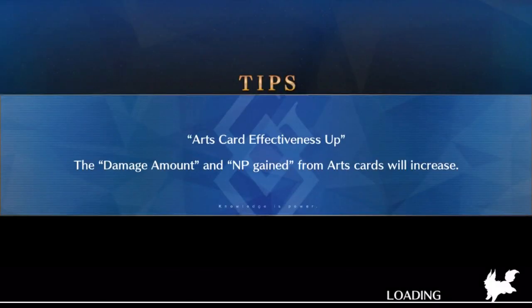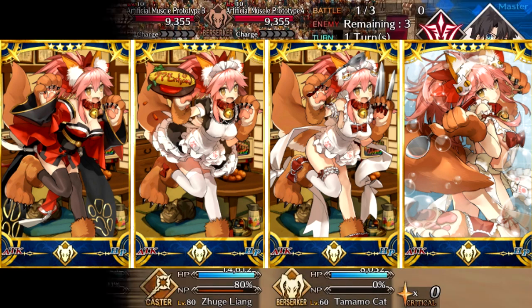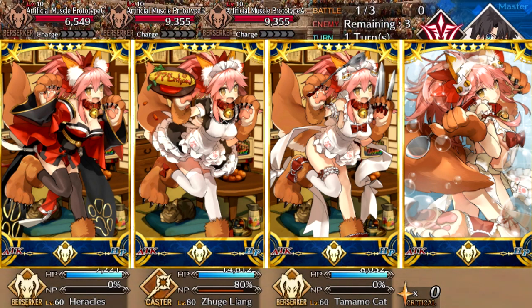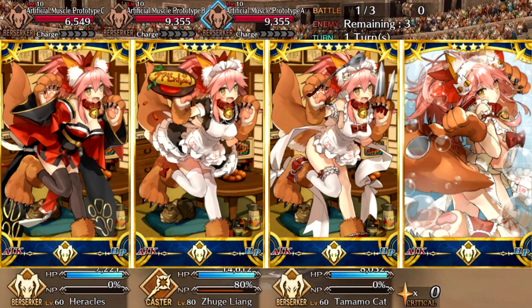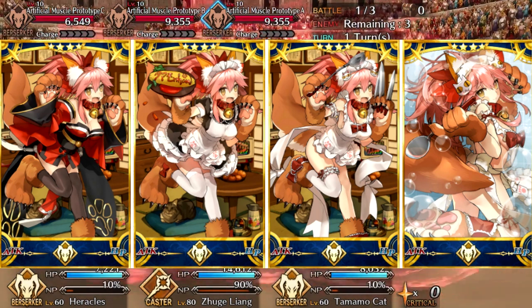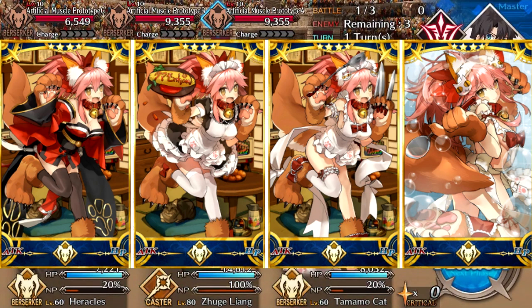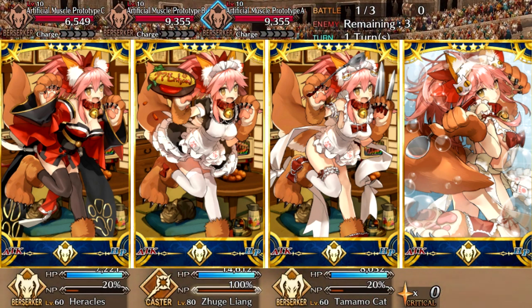What's up guys, Stark here. In today's character spotlight we're going to be taking a look at Tamamo Cat. I'm gonna throw her pictures on the screen right now. She does have some interesting artwork — each time you ascend her she loses more and more clothes, which if you know anything about Fate is pretty standard. The higher the ascension, the more plot you get.